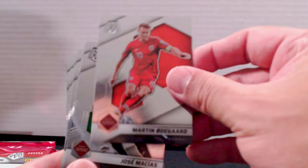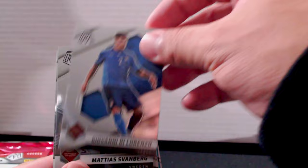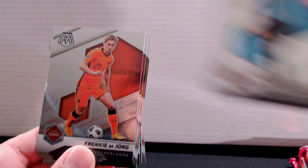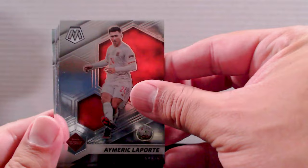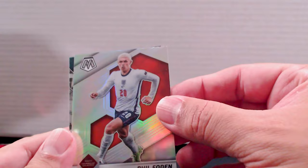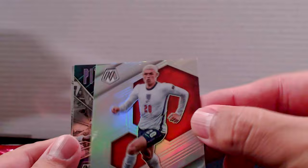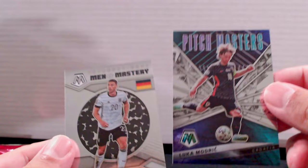Fifth pack: Odegaard, Jose Macias, Hassan, De Lorenzo, Svanberg, Casimiro, Betancourt, Frenkie de Jong, Laporte, Munoz, Lautaro, Fernando, Musallera from Uruguay. A silver Phil Foden — nice. Pitch Masters Luka Modric and Robin Gosens. Another rough pack.